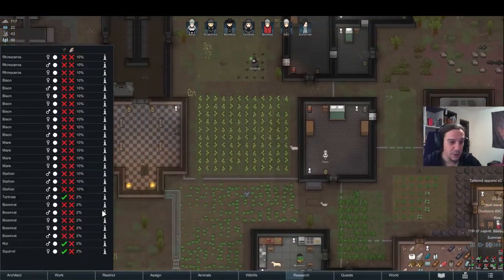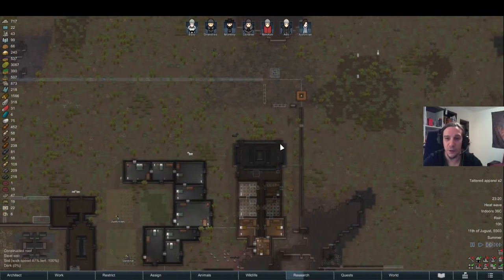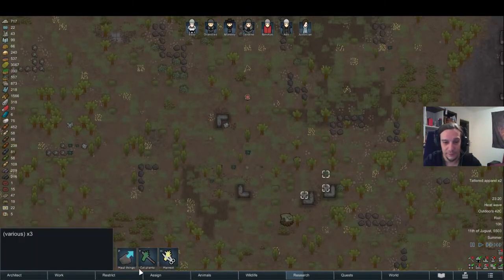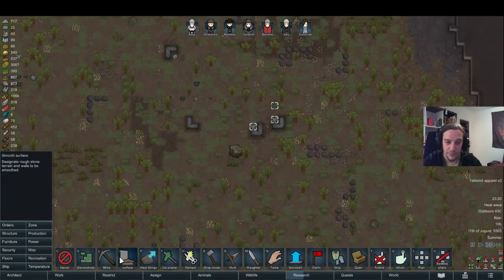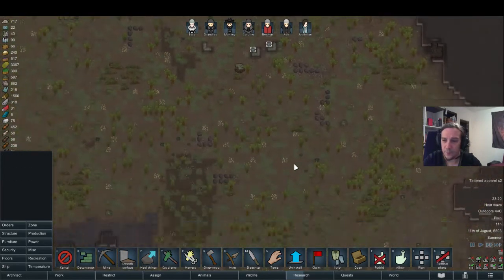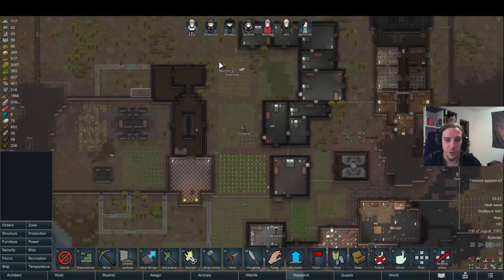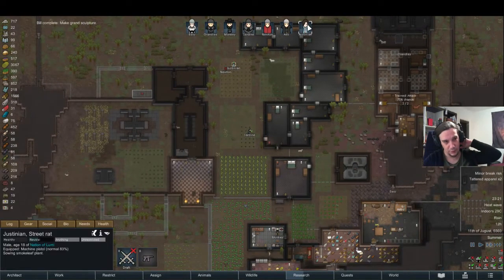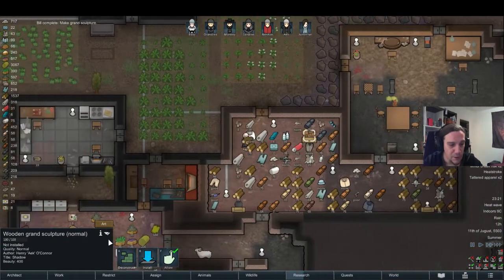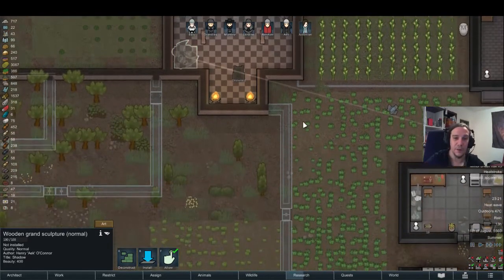Let's just hope that no wild boar horde will destroy our dreams again. Well, with this kind of fortification here, I think that would have never been that horrible. Let's deconstruct here and order some more deconstructions over here — I want to grab as many resources as possible. What's the grand sculpture? It's a normal one but it has a beauty of 400. Take that. That's one for the throne room.